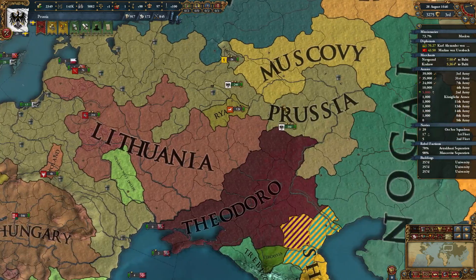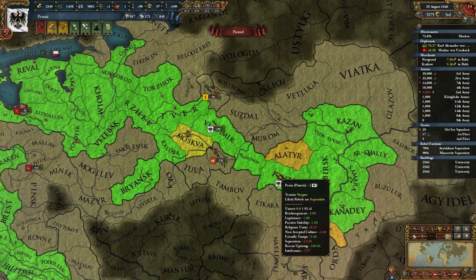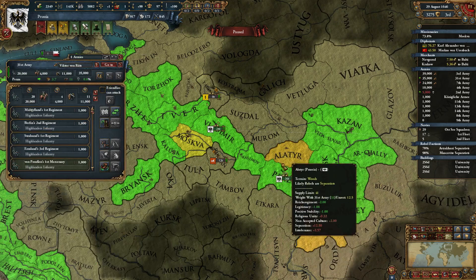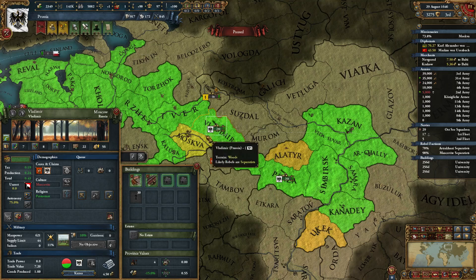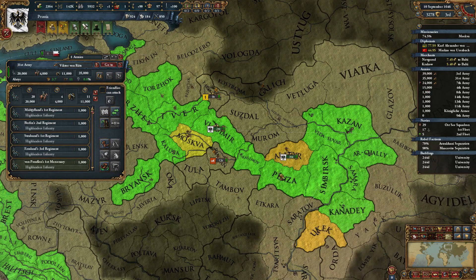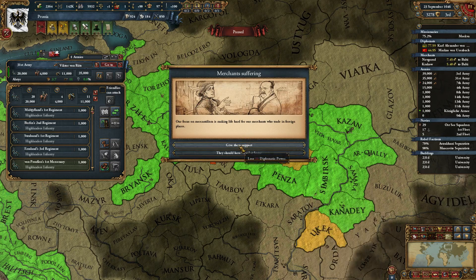Rebels. We've got Muscovites. Muscovites are here. Minus 5.5 — I think it's the troops sitting there. So you're on Rebel Suppression. And we could have Separatists down here as well.